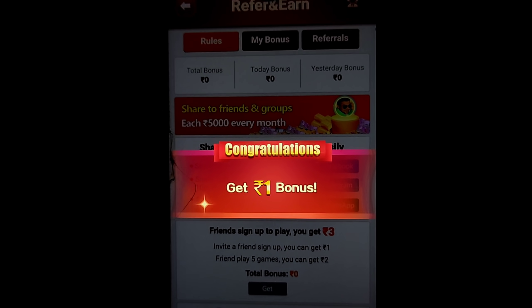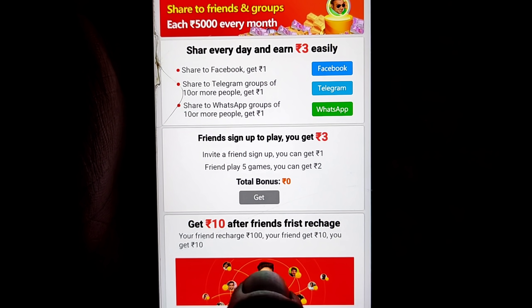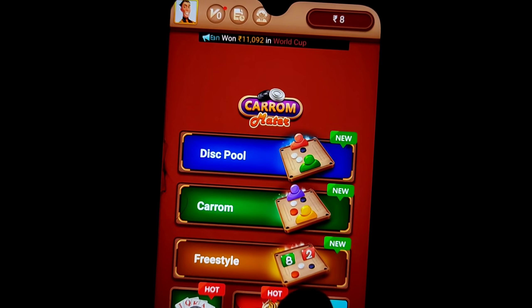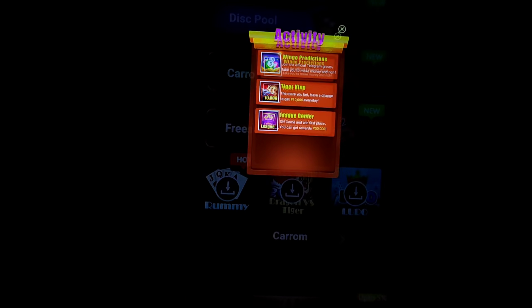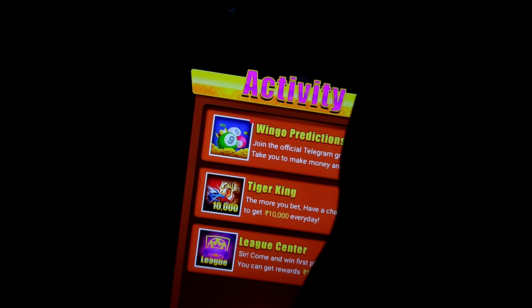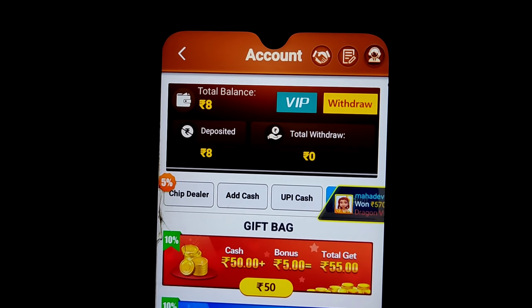Now I'm going to WhatsApp. If you click on WhatsApp, you load it. Then you back it. Then you get a daily share. You get a daily share. You get a Facebook page. You get a 3 share. You get a share. Then you back it.